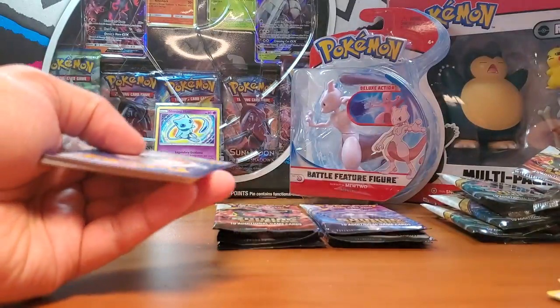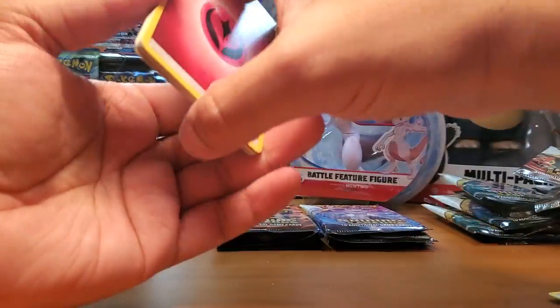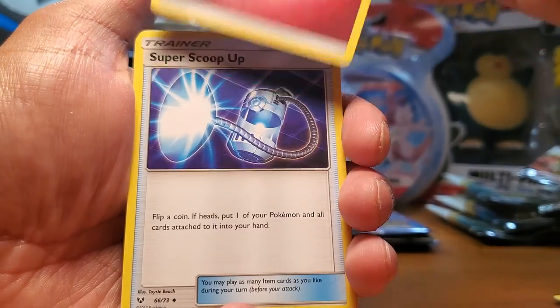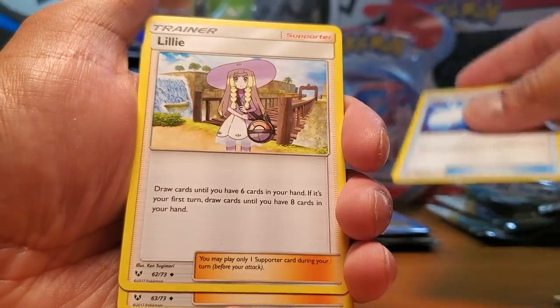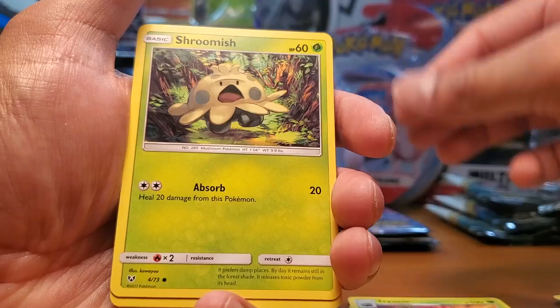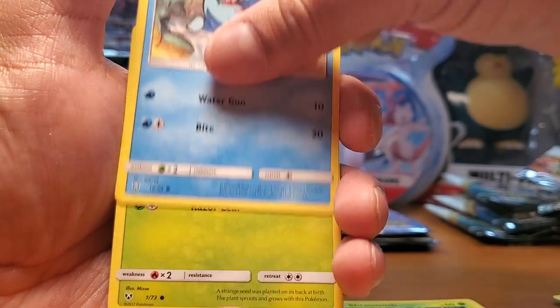Very exciting - I am so happy. That was such a good pull. Rayquaza is one of my favorite Pokémon and it's just a cool-looking Pokémon, so I dig it. And wow, that's a cool Totodile!